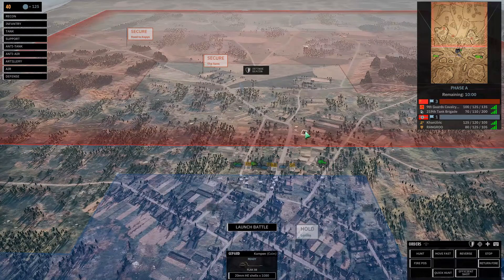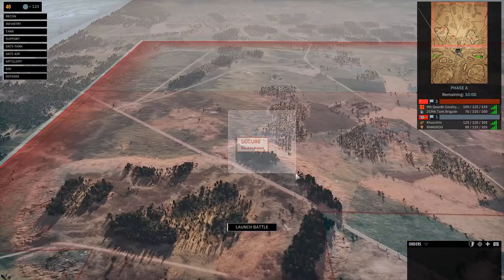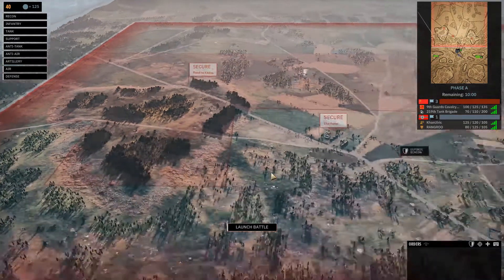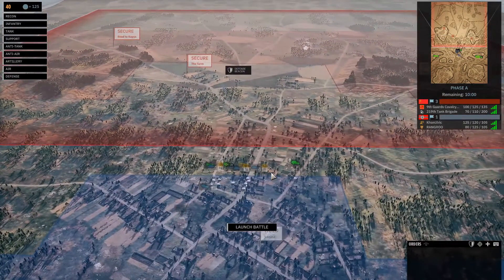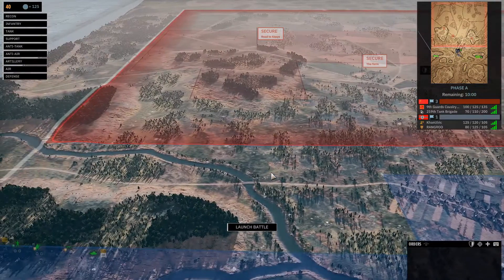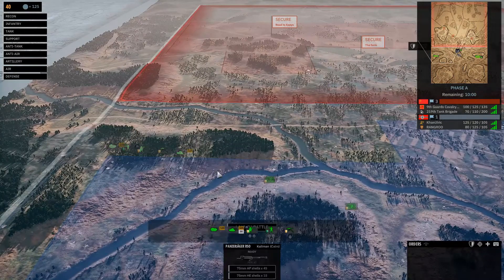Nonetheless, we have three objectives we need to secure: the farm in the middle, the hill on the right, and the road to Copes — or Coops, who knows. This is on Liena, so it's pretty choke-pointy. There's a town in the middle, the flanks have rivers, and not that much good transportation for roads. But the good news is we have absolutely no idea what our opponents have — we kind of forgot to look. So this is going to be interesting.